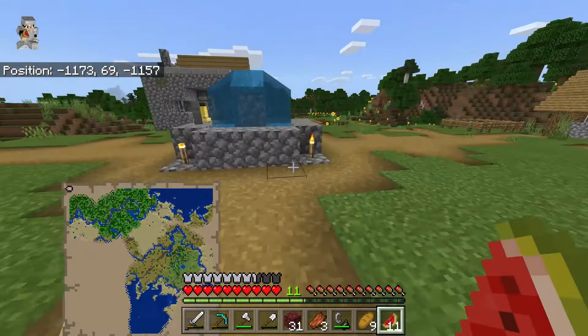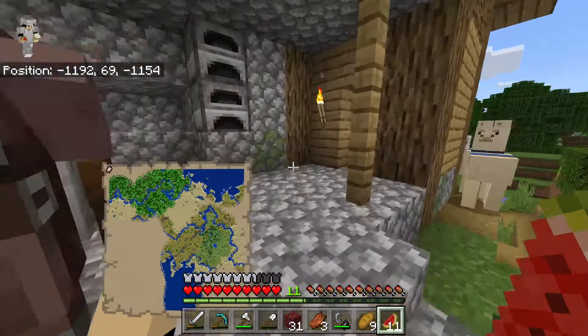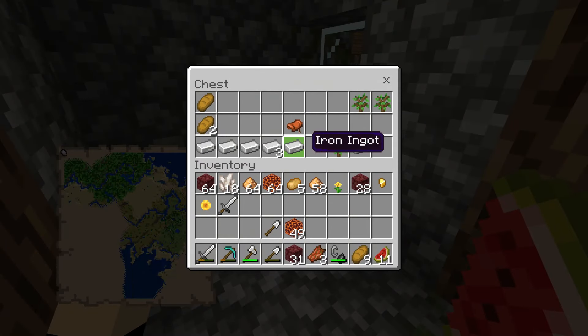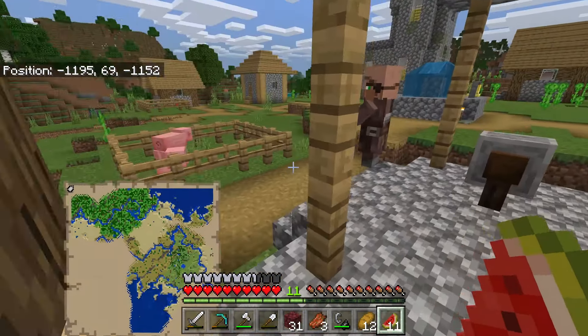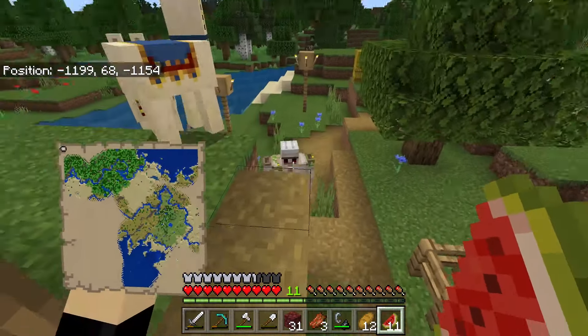We also got a brewing stand right there. Blacksmith is cool — what do we got in here? Some iron, saddles, more bread — always good. Some horses, cool.